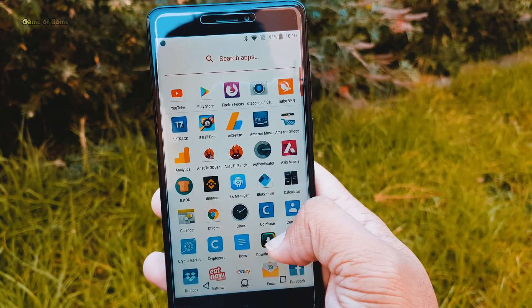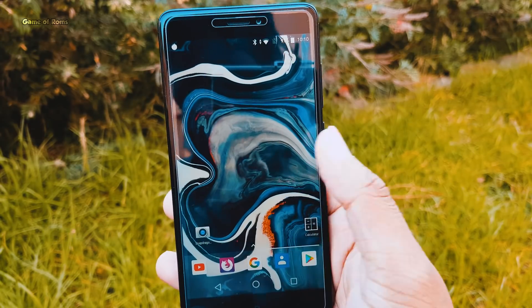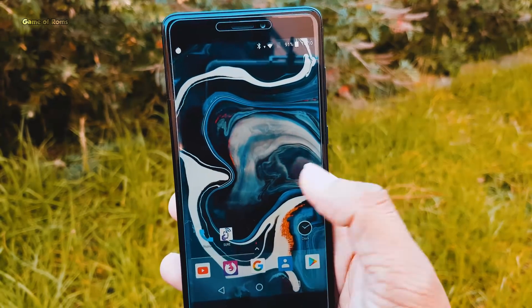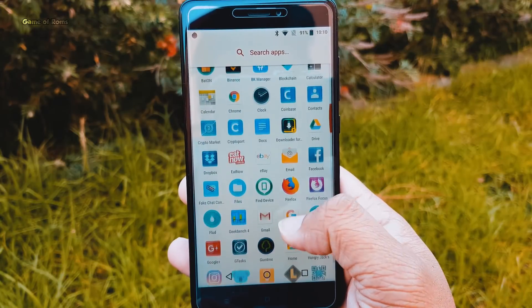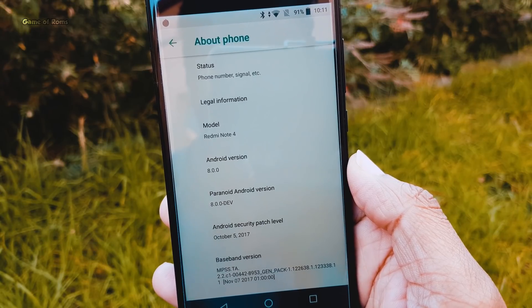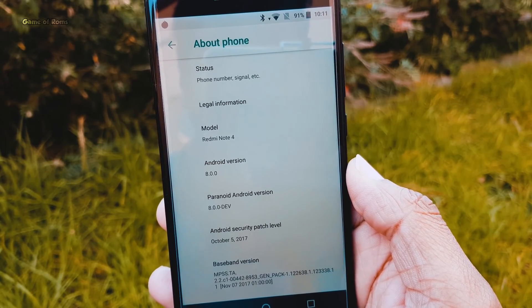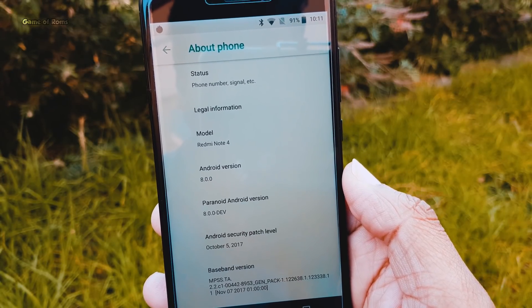Please keep in mind this is Android 8.0, not Android 8.1, so make sure you download GApps for Android 8.0 and not 8.1, otherwise you might end up in a boot loop. For this review I'm going to use my Redmi Note 4, which is the Snapdragon variant.